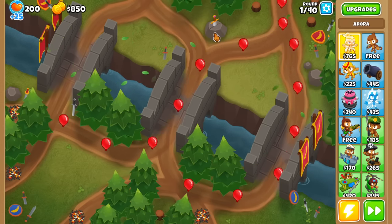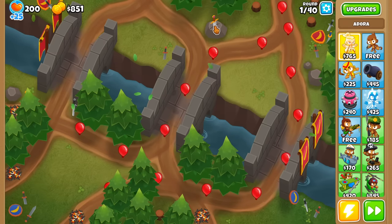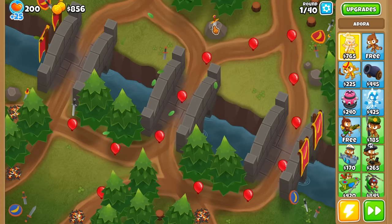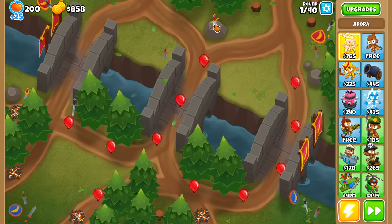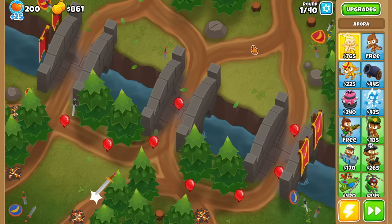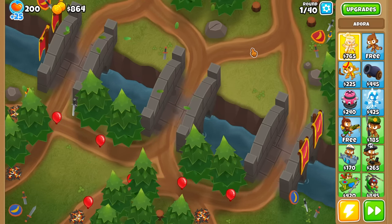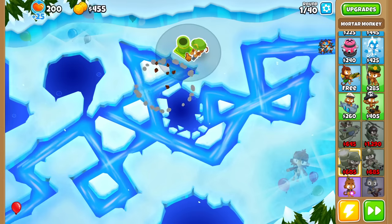You should know about this one right here. If you click this sword stuck in the stone enough times, eventually it's going to pop out, fly across the screen, and it's going to hurt the Bloons. It's pretty cool, but not amazing.